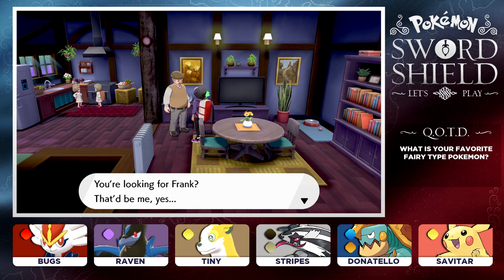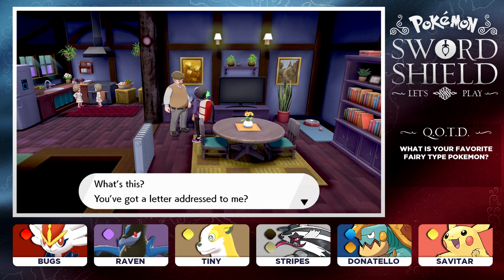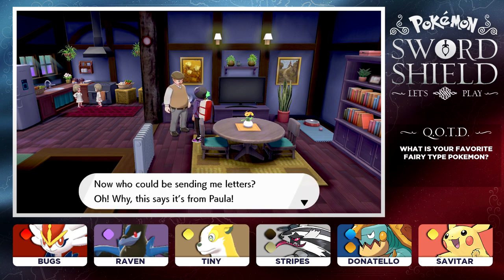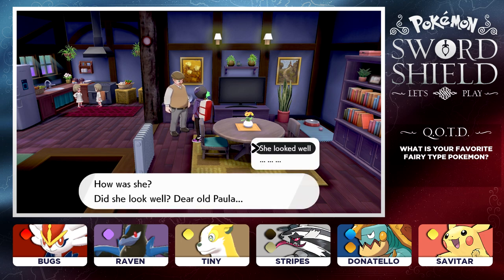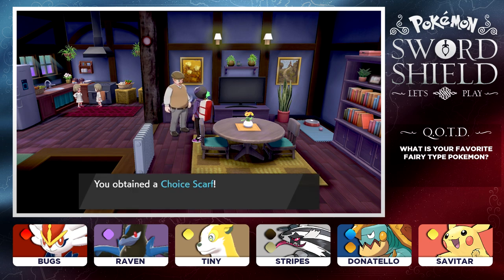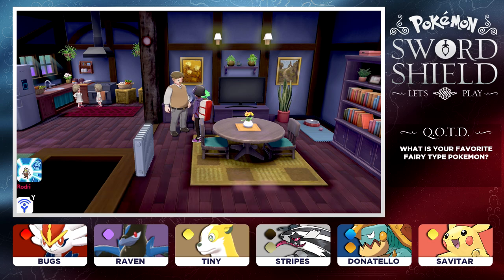He said, 'You're looking for Frank? That'd be me.' We handed the old letter to the old man. 'Who could be sending me letters? This says it's from Paula - that does take me back ages. Paula was a girl I spent all my time playing with when I was a young lad. She fell ill but kept it a secret. We ended up having a great row about it and I moved away not long after. Never met her again.' We got a Choice Scarf - awesome. So we were able to help this guy out - you guys remember we obtained that letter a while ago.